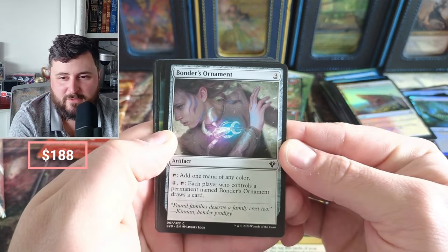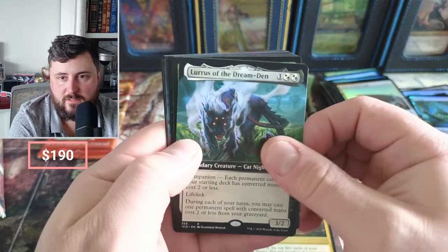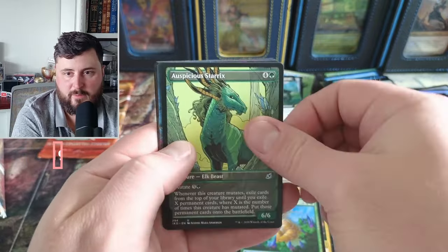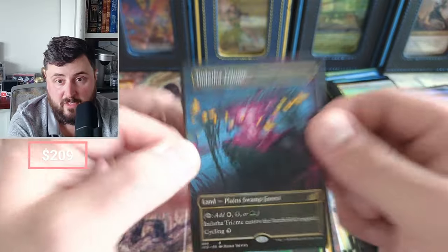Lurus — love to see the Lurus. Colossification, standard frame, Great Horn. I think I see a Triome — I do, it's an Indatha! That comes in for number four, which is great because we need value.